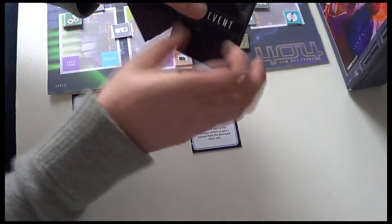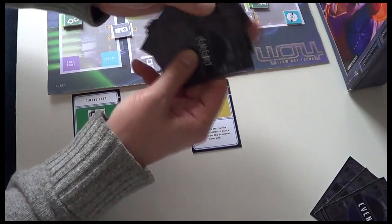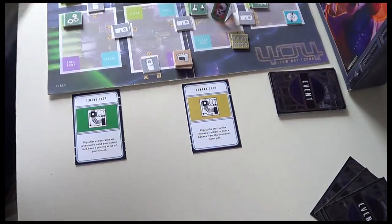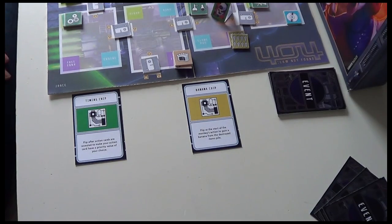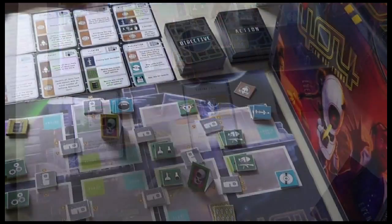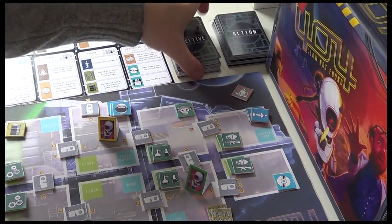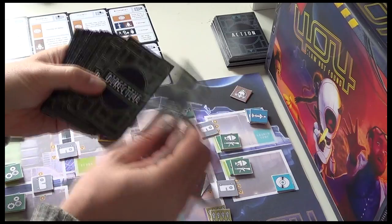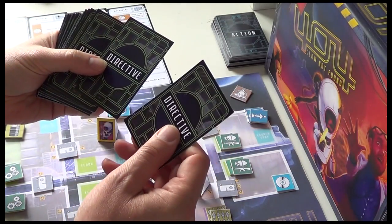We draw a deck of 10 event cards. These four will be inactive events and we'll place them to one side. These 10 events are our active events. Once we get through those 10 events, the game will be over — it's kind of counting us down through the game. Then what we do is get our directives for our robots. We're only playing two players, so we deal four directives to each player first.